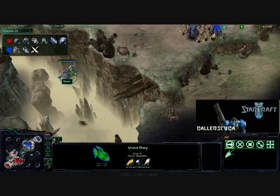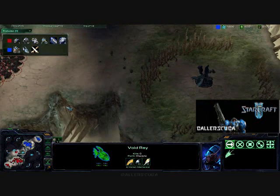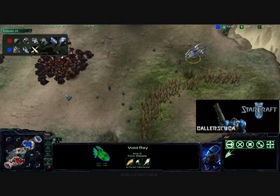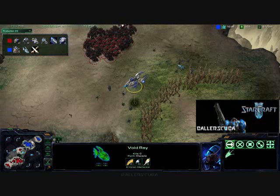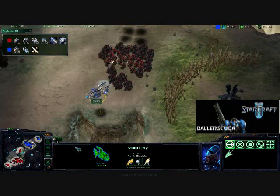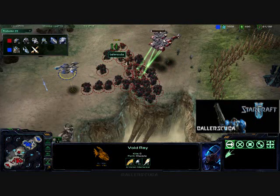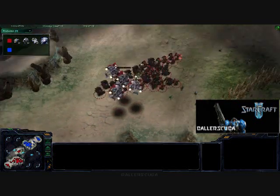As you can see, he is sending his Void Ray out. It should be meeting up with my army here. Who will spot the other first? That is a huge advantage. I do spot it there, and there goes my army. I'm the one that spots it first, and therefore this Void Ray will be going down. It really stands no chance at this point. I do Stimpack just to make sure it doesn't get away. I don't want it harassing any of my base, and there it goes down.